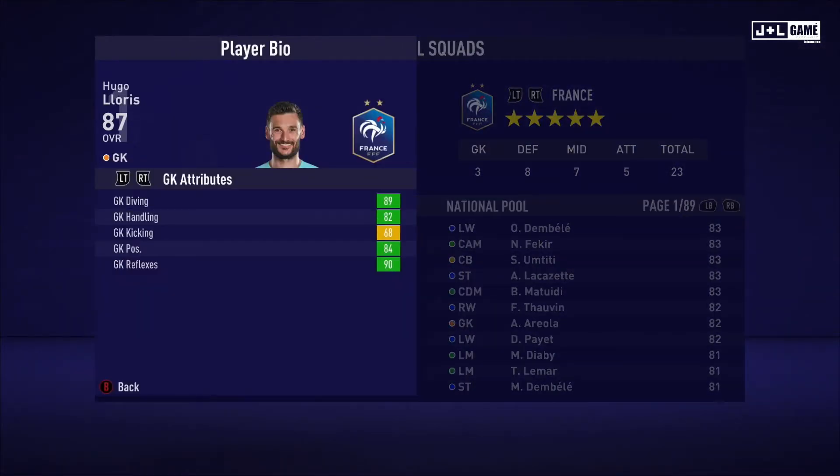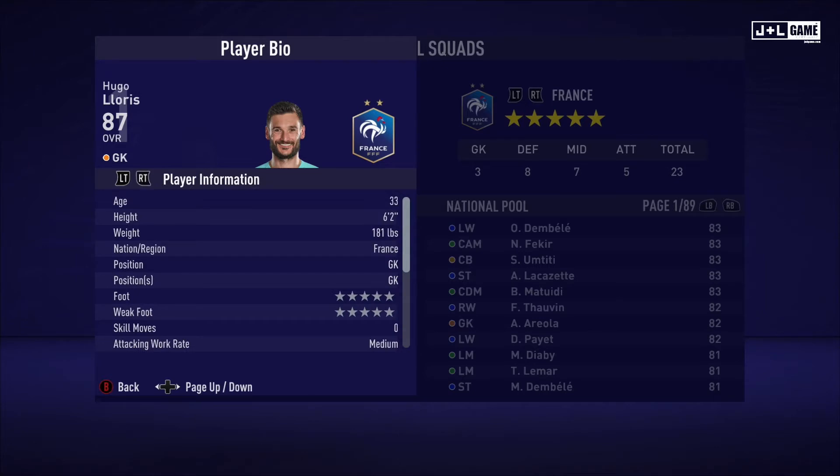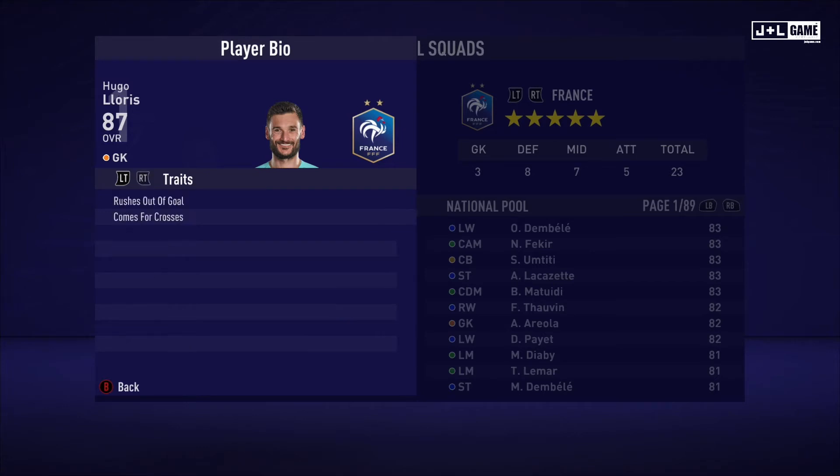Up first we have Hugo Loris. GK attributes looking good here, mostly in the green, one yellow. Physical attributes looking good, above average for GK. Mental attributes also looking good, composure is above average. Skill attributes looking pretty decent, shot power is above average. Here is his player information.